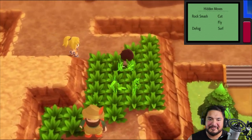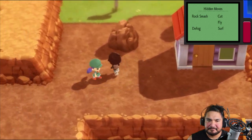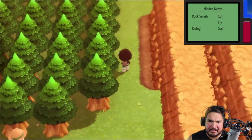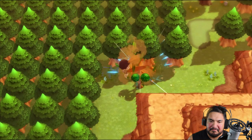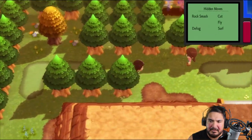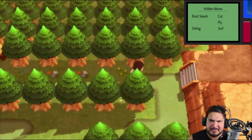That's a total waste of a max repel right there. Okay, so there is nothing in the forest, and now that we have the Cut technique we can just go through right here and hit into the next town. Look at that — bam, easy Cut.